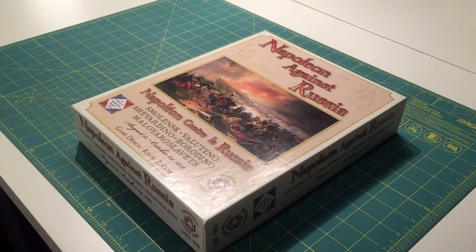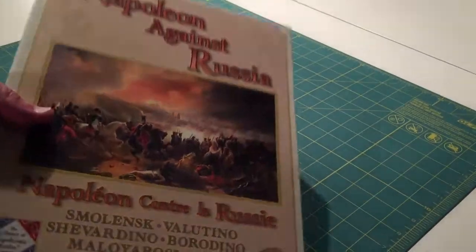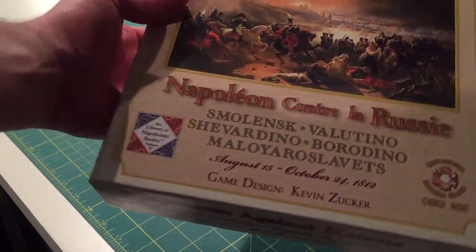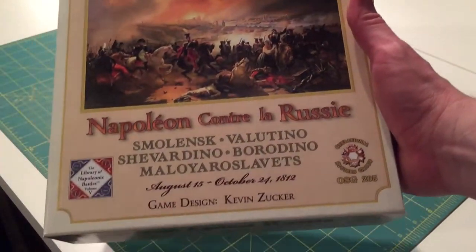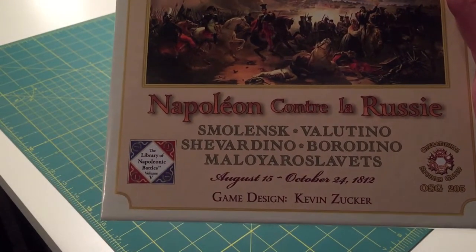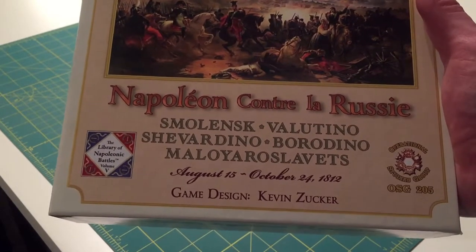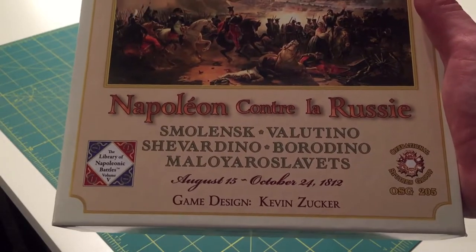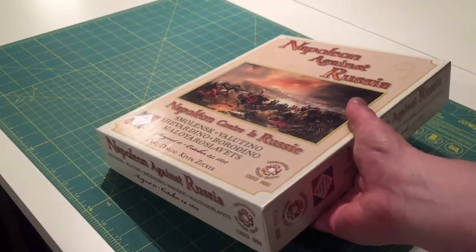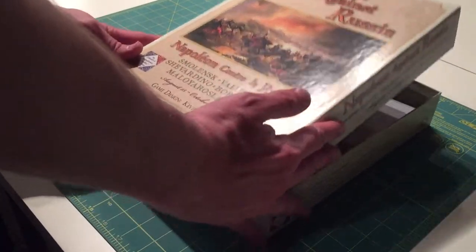But first we take a look at Napoleon Against Russia, which covers the invasion of Russia. It has Smolensk, Valutino, Shevardino, Borodino, and Maloyaroslavets — so the major campaigns in the Russian invasion. Let's open it up.